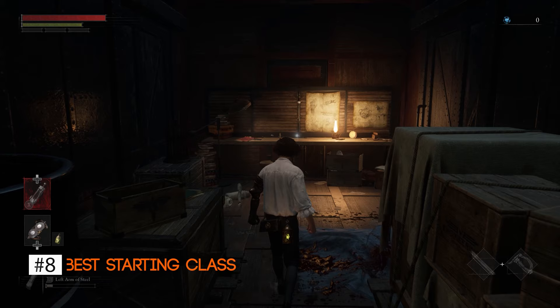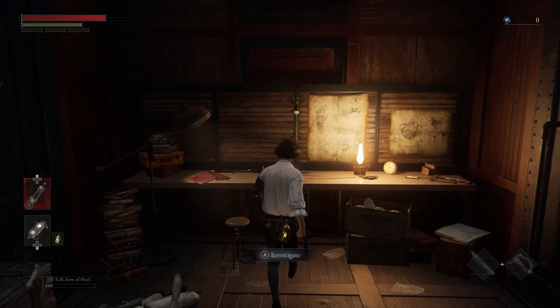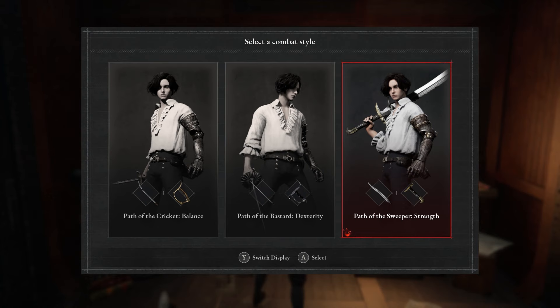Best Starting Class. The first decision you make in the game is choosing your combat style. You'll have three options: balance, dexterity, and strength. If your preference leans towards wielding conventional swords or sizable weapons, the balance path suits you.